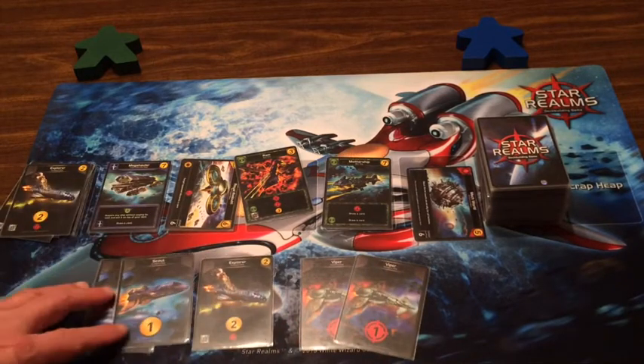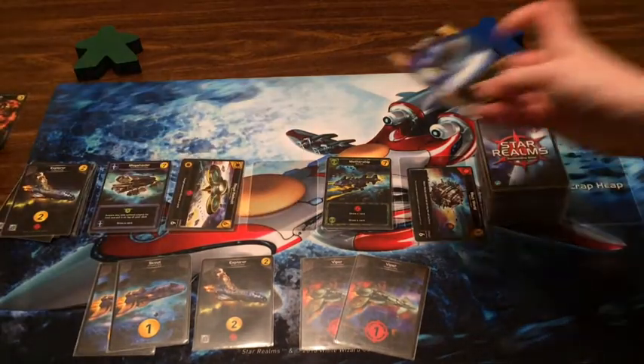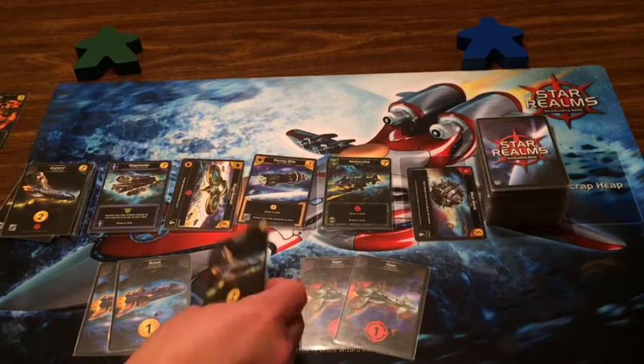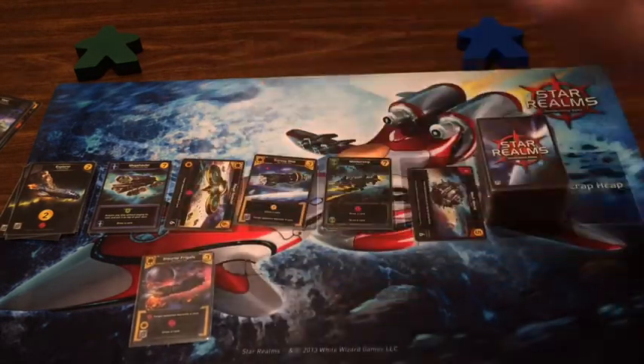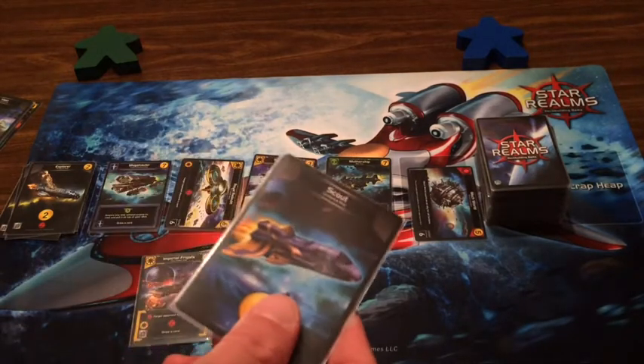I've got two Vipers, an Explorer, and two Scouts — four money. I'm taking the Ram, let the other one fizzle, and I'll scrap the Explorer and hit you for four total.